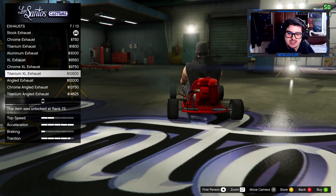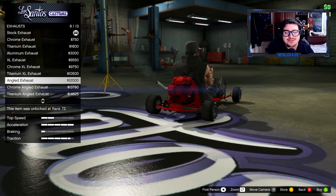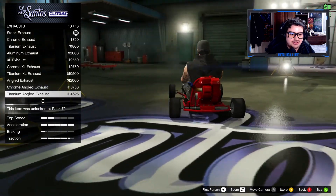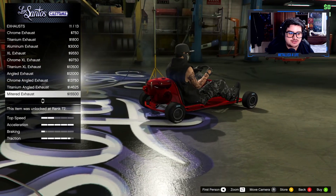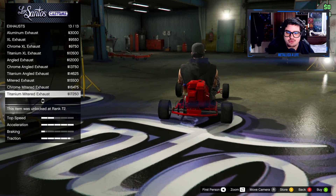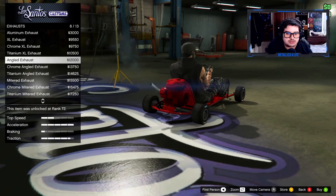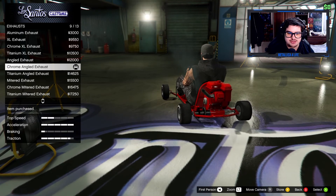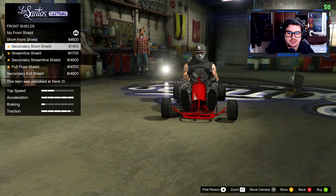For exhaust you've got chrome exhaust, titanium exhaust, aluminum exhaust, XL exhaust, chrome XL, titanium XL, angled exhaust, chrome angled, titanium angled, and then the mitered exhaust in chrome and titanium. I kind of like the angled one — let's go with the chrome angled exhaust. Explosives? No thanks.